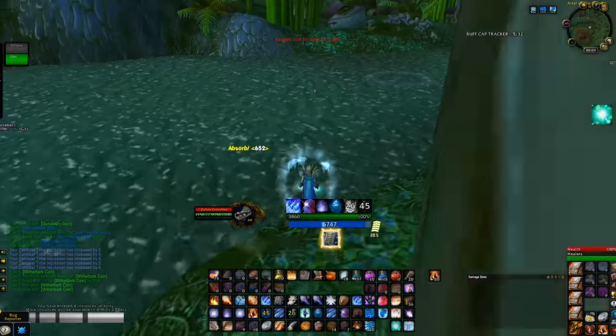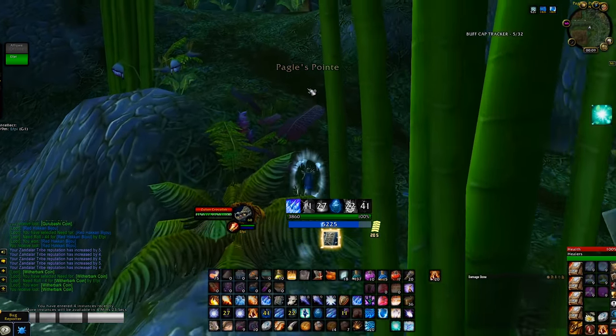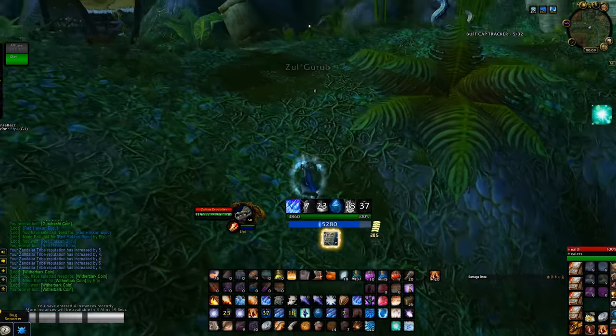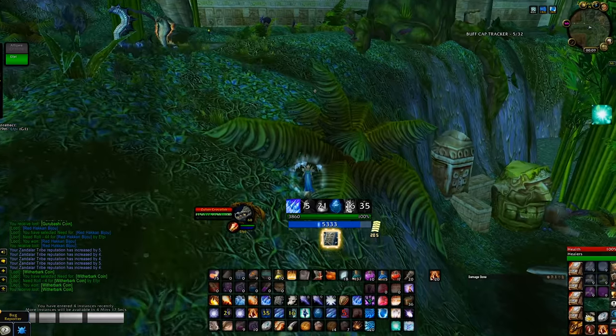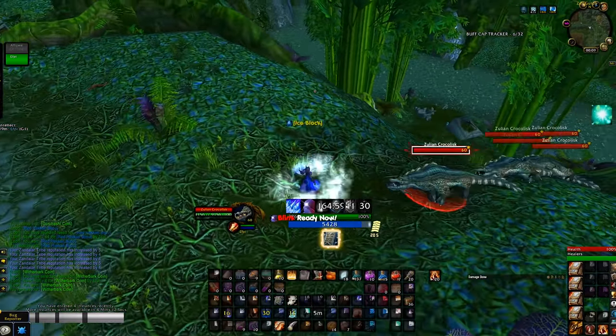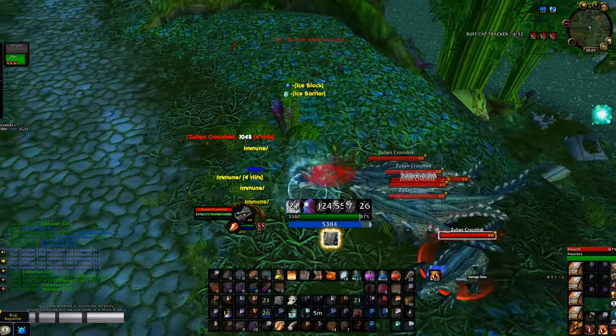When it comes to this next double croc pull, there simply isn't enough flat room to maneuver around here, so I decided to try pulling them up the hill and it worked out to be the best option. This is the pull where you can use your DM East Podling if you are undergeared, but for some reason strafing out of the Ice Block Frost Nova pull makes you least likely to be hit.